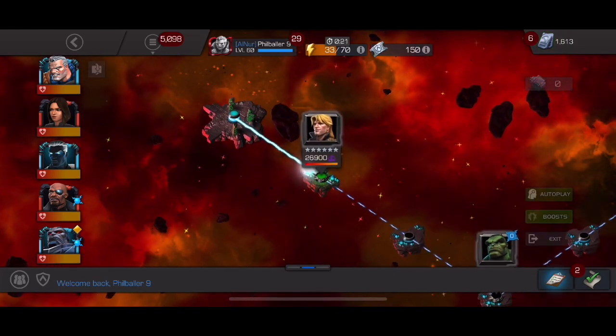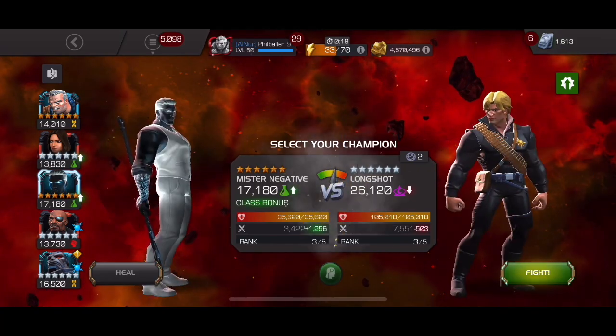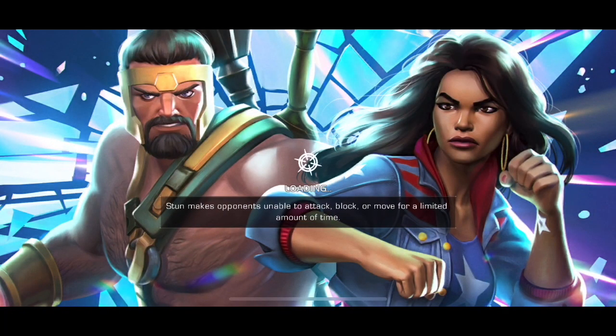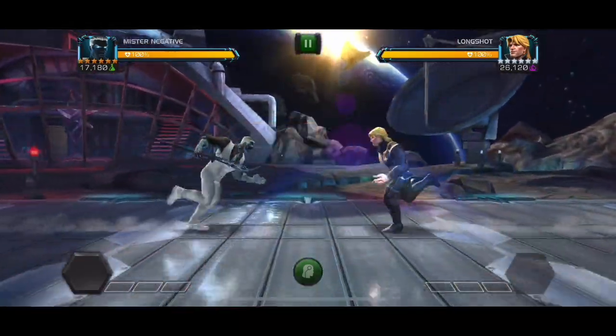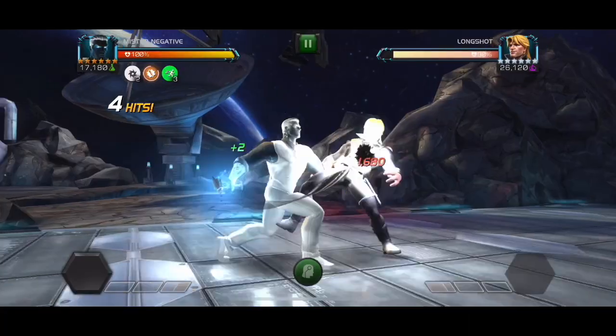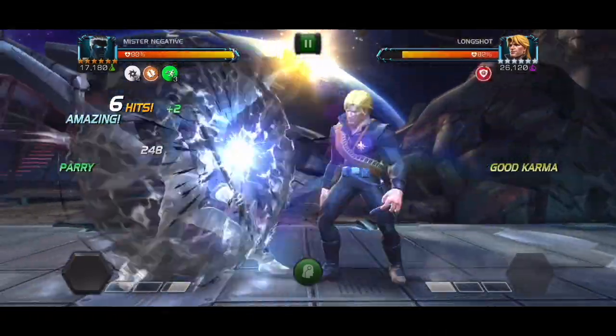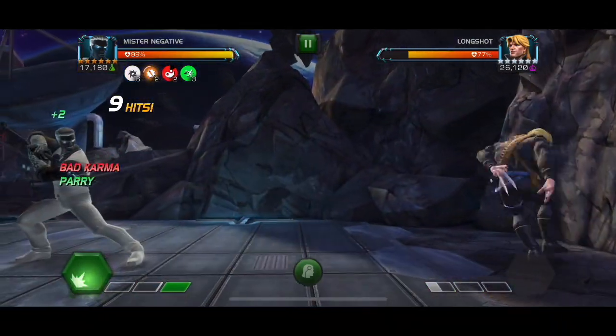What's going on everybody? I hope you're all having a fantastic day. In this one I'm doing the Mount Olympus side event — this is the path with the shards, so I'm going for the shards, not the rank up materials. I wanted to do this entire run solely using my rank 3 Apocalypse and Mr. Negative. The run goes really well, so most of the fights I'm going to be using Mr. Negative because I like my brand new toy.